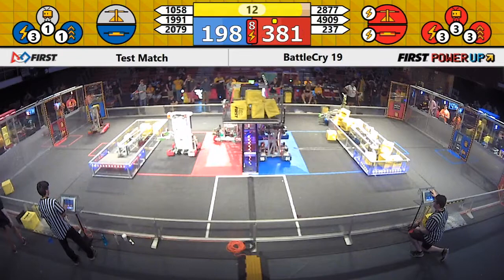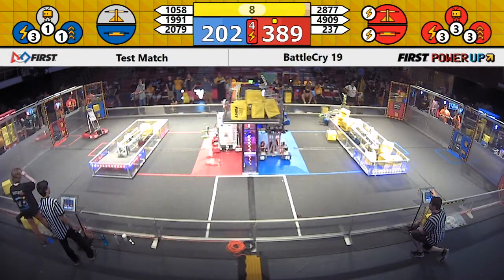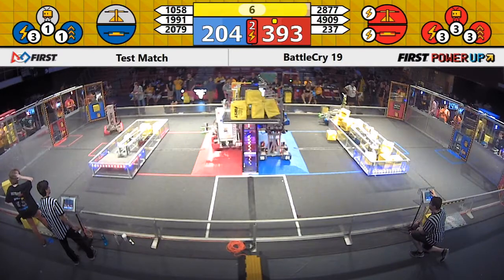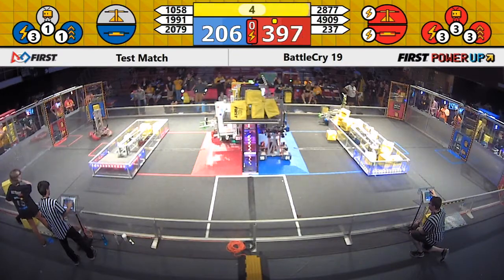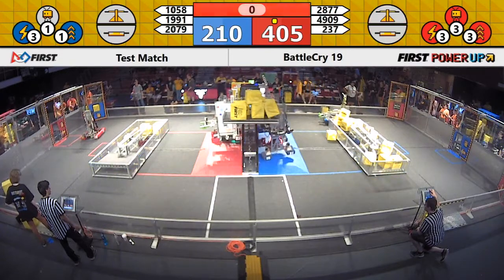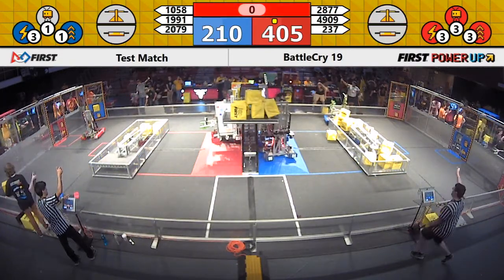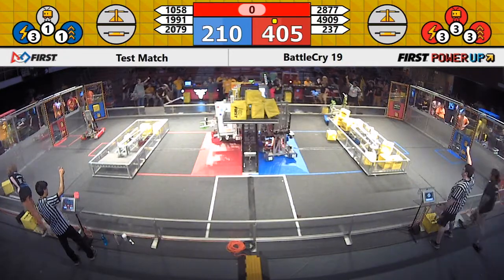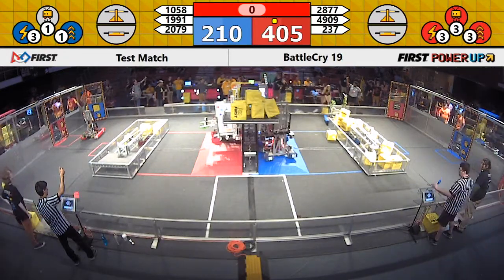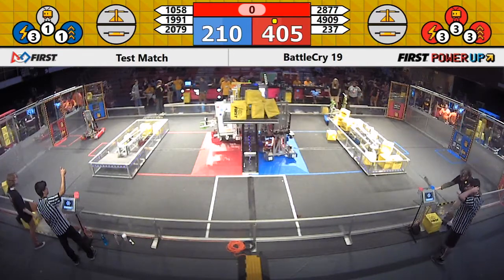2877 appears to be doing some victory donuts, ahead by about 150 points. They have played Levitate, so the Battle Cry Dot is not worth anything to them. 237 doing that last-minute pull-up — we'll see if they clear. 1991's on their way up as well. As the buzzer rings, we've got 2079 on their Battle Cry Dot. 1058 was in the air. 1991, I don't think, made it up. We'll see what our referees decide when we get your scores up on the board in just a moment.